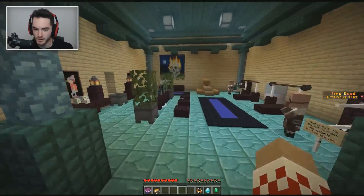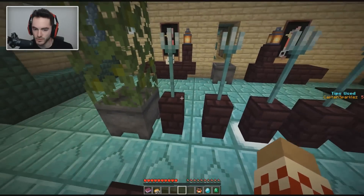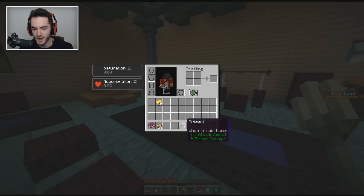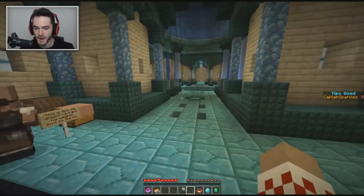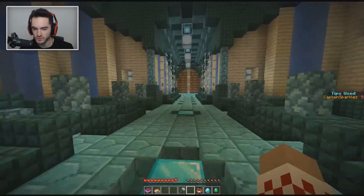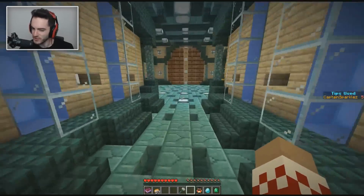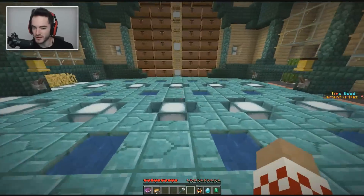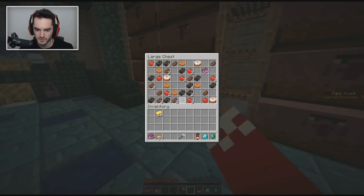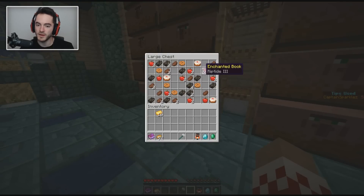So obviously there were the tridents over in the weapon rack room, but I didn't think much of them. We might be able to grab them — and sure enough, we can grab a trident, but it doesn't have riptide on it. I'm pretty sure I remember seeing over in the chest room a riptide book. I think it was down here somewhere. Oh, there it is — Riptide III!